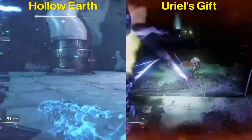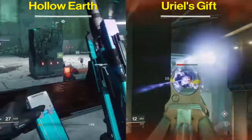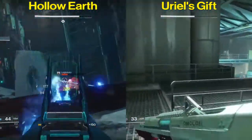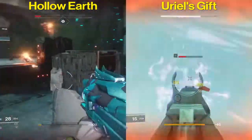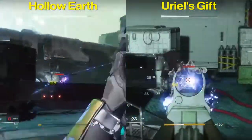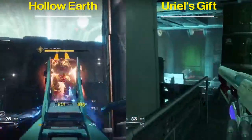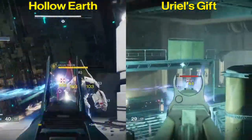Let's talk about PvE. Hollow Earth is definitely set up for PvE — it has ricochet rounds which is useful, and Zen Moment which is another very useful perk, especially during boss battles. Uriel's Gift has high caliber rounds which is awesome and you get to knock targets back and stagger them. However, I've never really been a fan of tap the trigger; it doesn't really feel like it does much. Overall, with the higher magazine size, Zen Moment, and ricochet rounds, I'm giving my PvE advantage to Hollow Earth.